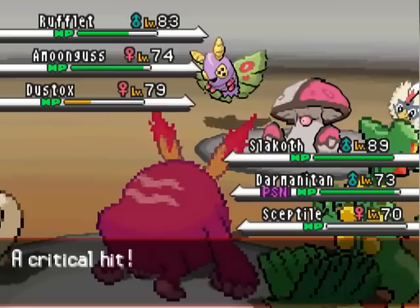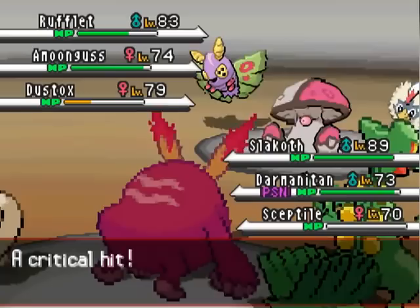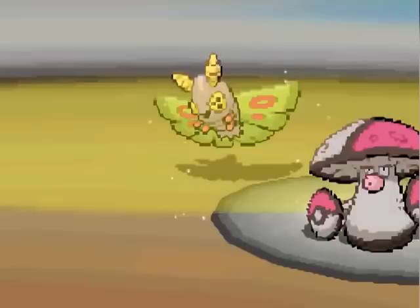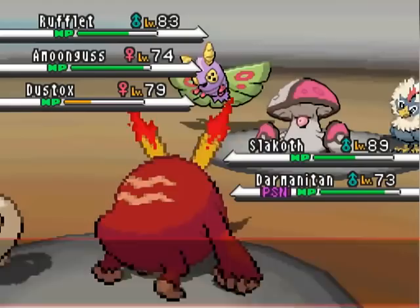Now Sceptile's gonna go down due to that Rufflet — it gets a crit. Not sure that the crit really mattered, but the Wailord had no way to deal with it anyway. Here goes the Solar Beam — does about half. At least it's a two-turn attack, so it's not like he can keep using it every turn, unless one of his Pokemon has Sunny Day, which would be awful.